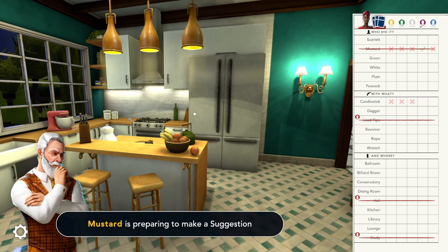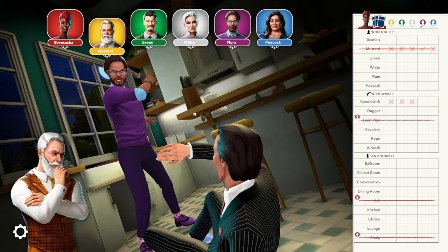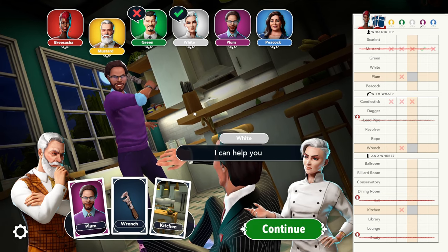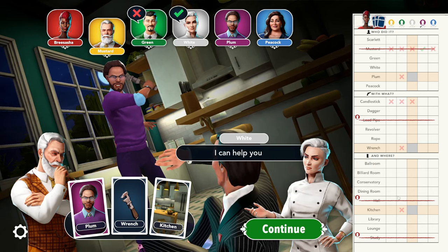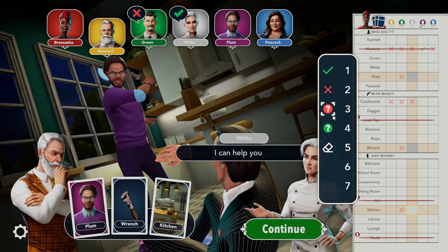Another strategy is using other people's turns to figure out hints. So during Mustard's turn, he chose to go to the kitchen and the clues plum with the wrench. Although Green doesn't have any of those cards and the game automatically marked that off on my clue sheet, White does. So as a player, I've learned that White either showed plum, wrench, or kitchen to Mustard.